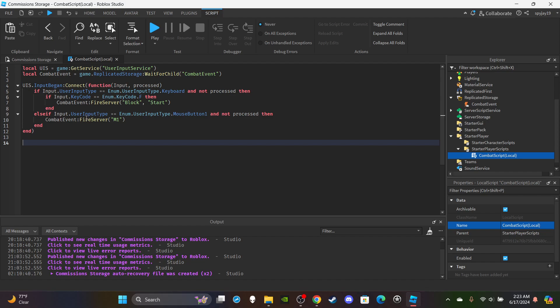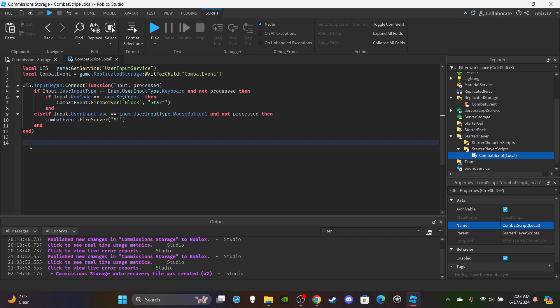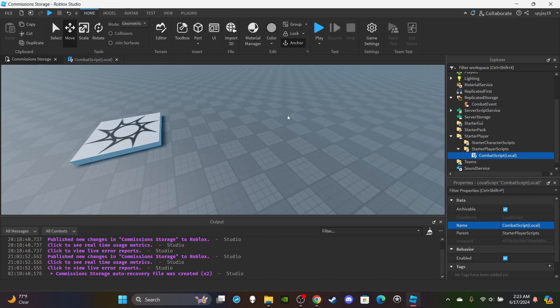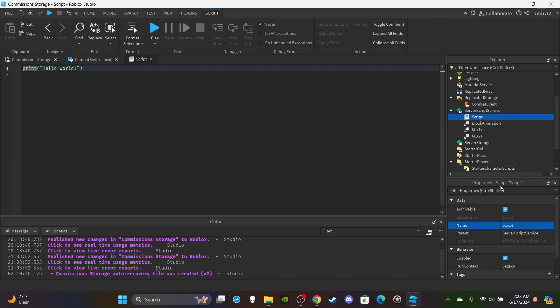Now set up the second function. Copy and paste the first function we just did with Ctrl+C, Ctrl+V. Delete the elseif M1 portion, then change `InputBegan` to `InputEnded`, and change `'start'` to `'end'`. And just like that, you're done with the local script.